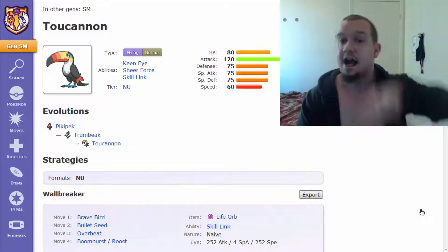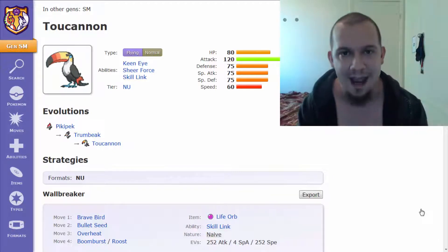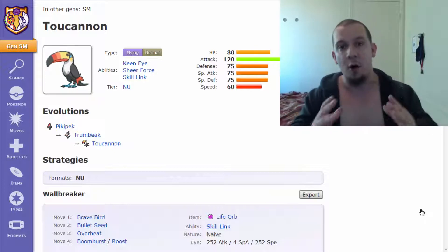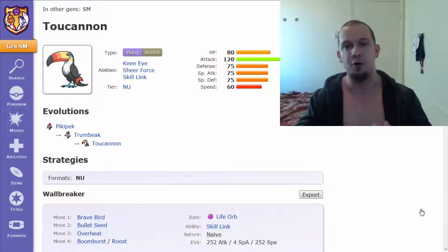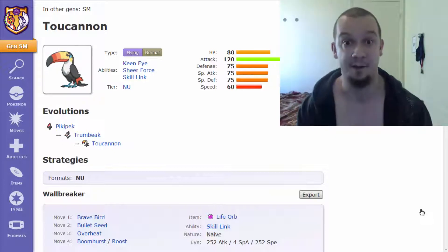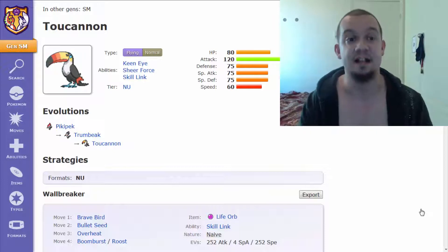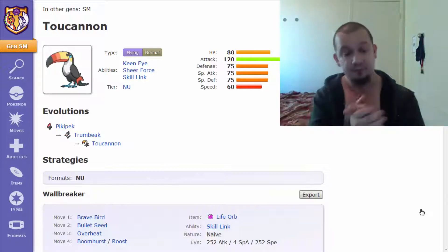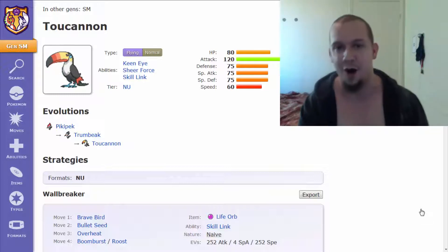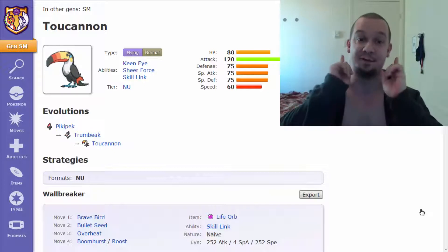I did the starters, I did the Ultra beasts, I did the legendaries, but now ladies and gentlemen it's time to get back on track and review the other kind of Pokemon — the Pokemon that you find in the wild, the common Pokemon and the not so common and quite scary Pokemon. So with that being said, let's aim for 30 likes and let's get started. In this video we are going to be going over Toucannon — or as my buddy Bruce calls him, tookie tookie. So you can say, my brother, this video is for you.